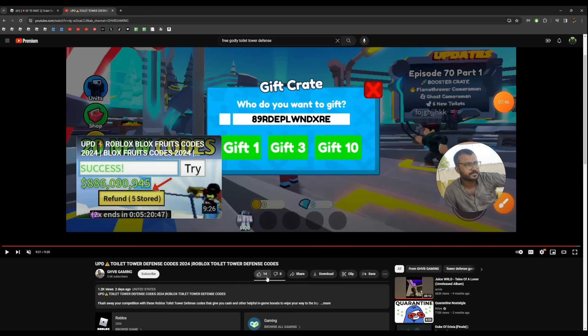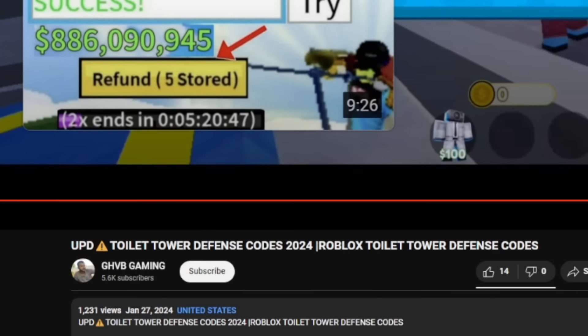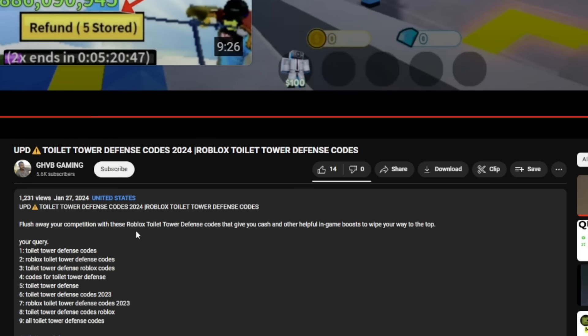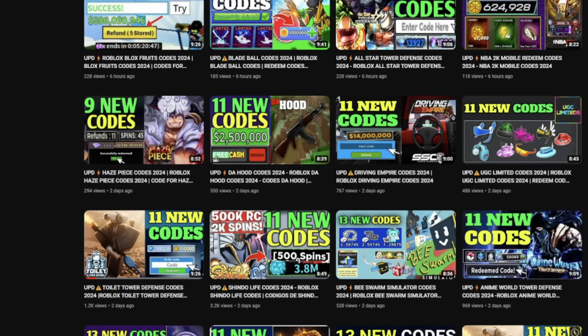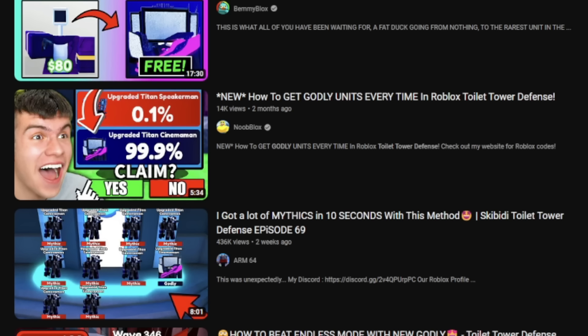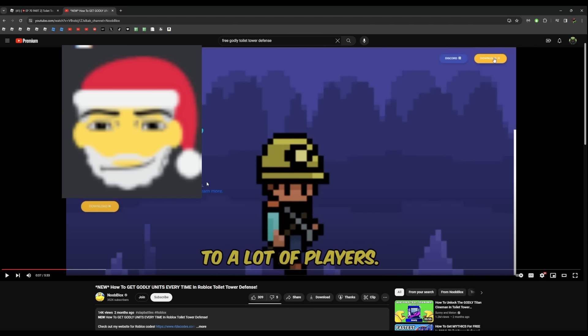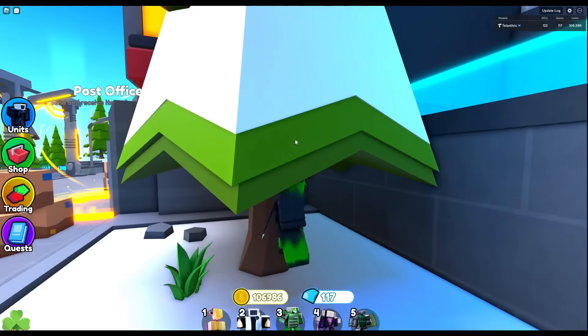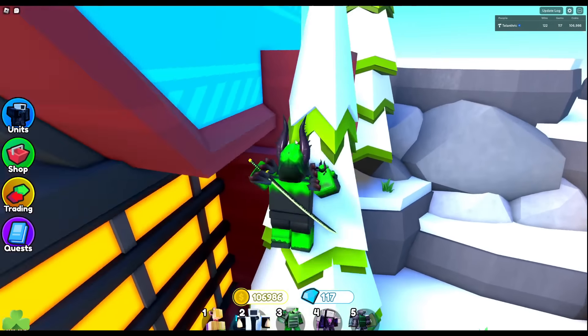One video has 14 likes and zero dislikes and I cannot understand why. Another has AI-generated keywords: 'flush away your competition with these Roblox Toilet Tower Defense codes that give you cash and other helpful in-game boosts to wipe your way to the top' — 100% AI generated. Their whole channel looks auto-generated with the same style across all videos, and I guarantee some of the games they cover probably don't even have codes. One video claims you can get a godly 'every time' but just talks about using luck boosts or trading, which isn't bad advice but definitely isn't 'every time.'